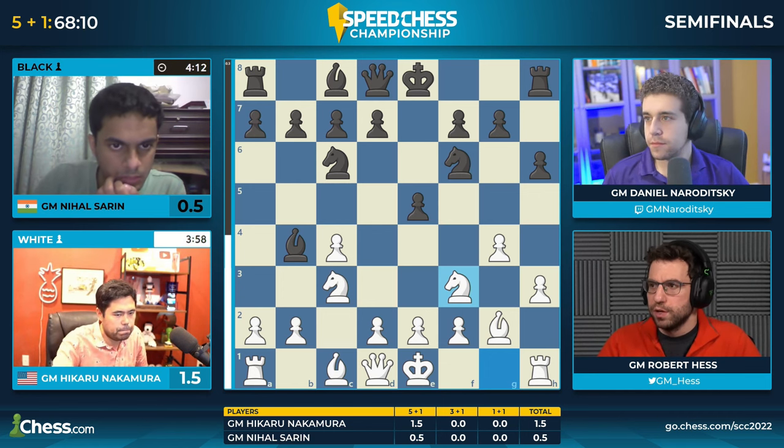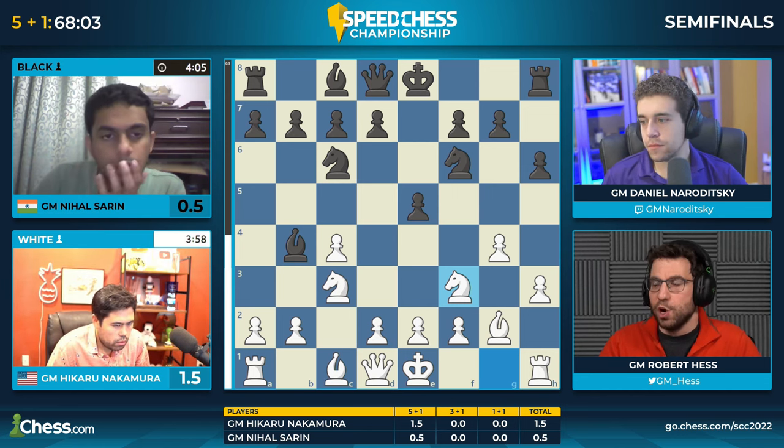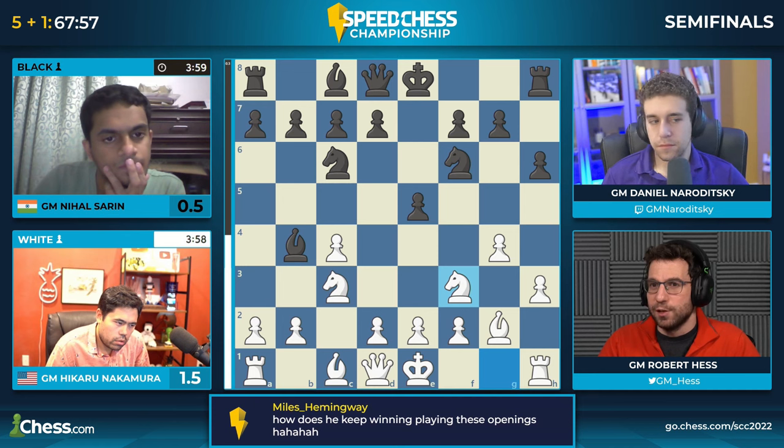He goes Knight F3, just trying to develop his pieces. The pawn on E5 can indeed push up to E4, but that may also become a target as the game continues. The Knight F6 defends there. The Queen can try to come out to E7, but the E4 pawn sticks out like a sore thumb. So if you're Nihal, you may refrain from that move for the time being.